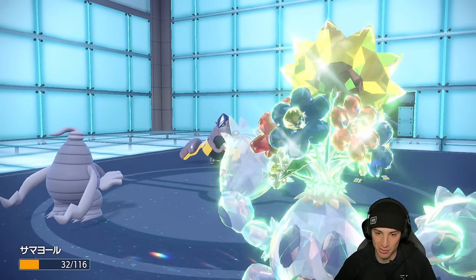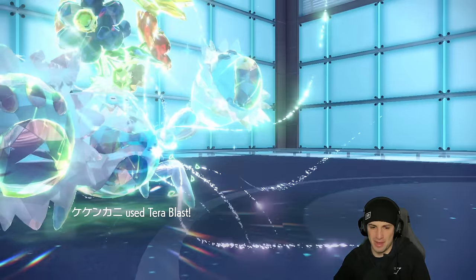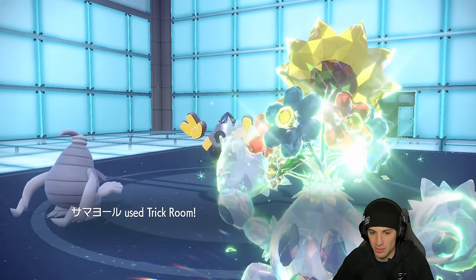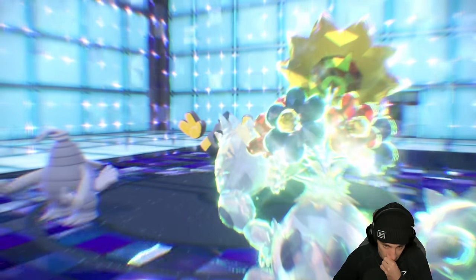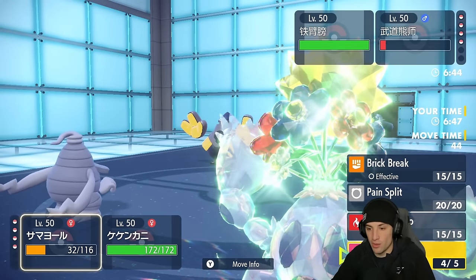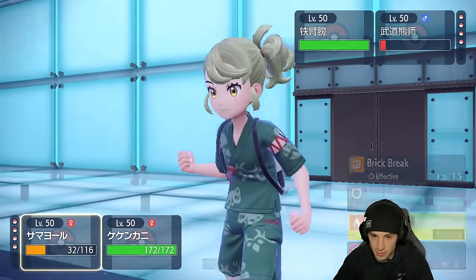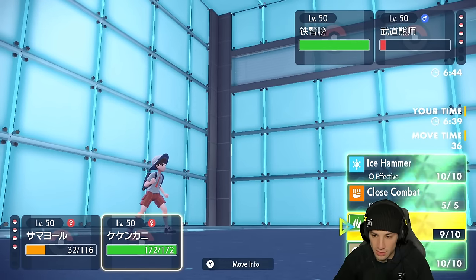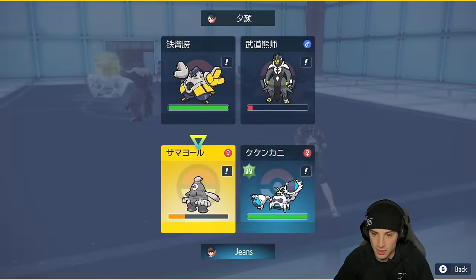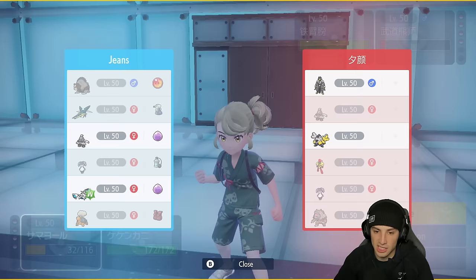They go for Surging Strikes doubling down into Dusclops — but look how much this boy soaks! Dusclops is so bulky for no reason — insanely bulky, that's why it's such a good Trick Room setter. They go for Heavy Slam into that — we soak that easily. Crabominable's Tera Blast comes out hot, almost picking up the KO, and more importantly we get off the massive Trick Room! Now I want to Will-O-Wisp the Ironhands — I think they might swap Urshifu.